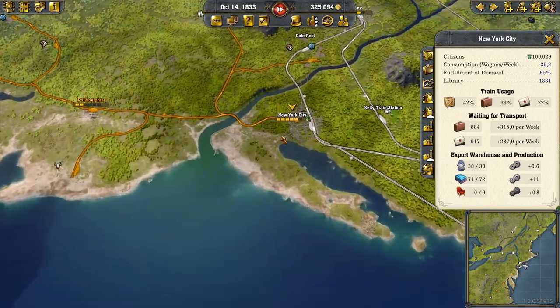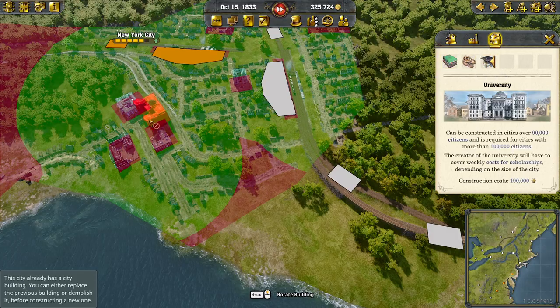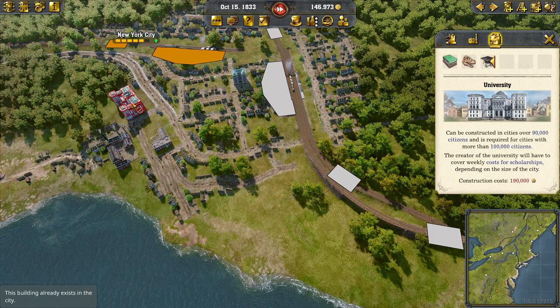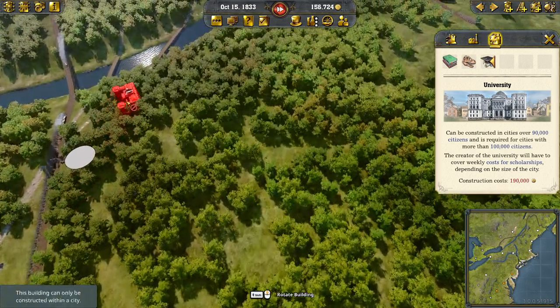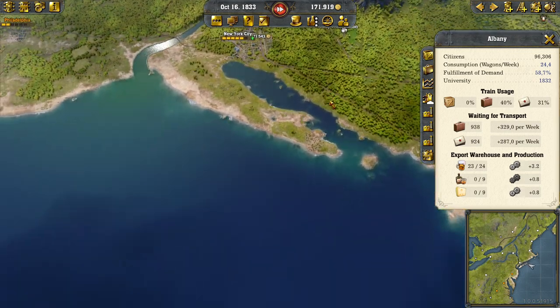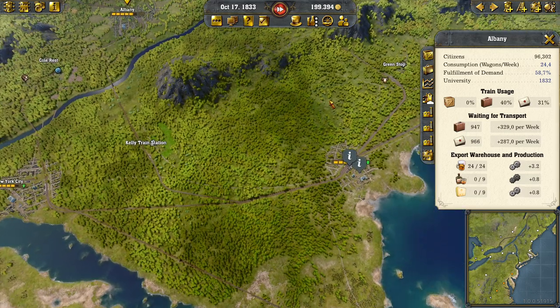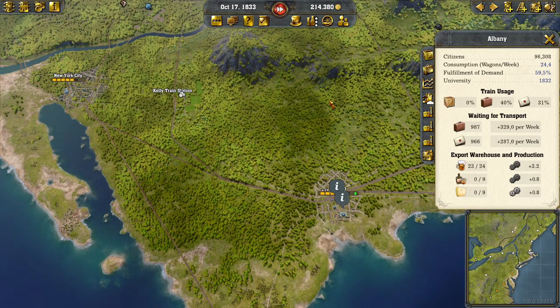New York City is also actually capped. In short, you can build the university earlier — Albany here is less than 100,000, so if you just want to go ahead and take the investment to build the university so you don't have to worry about your city being capped in growth, you can do so.